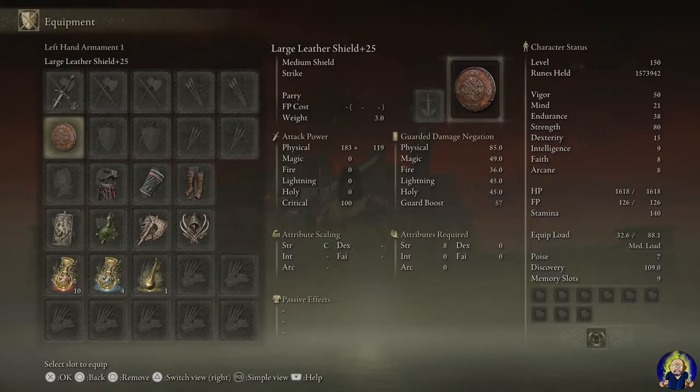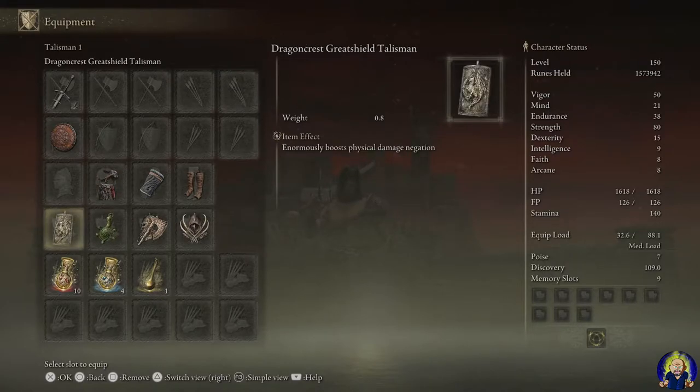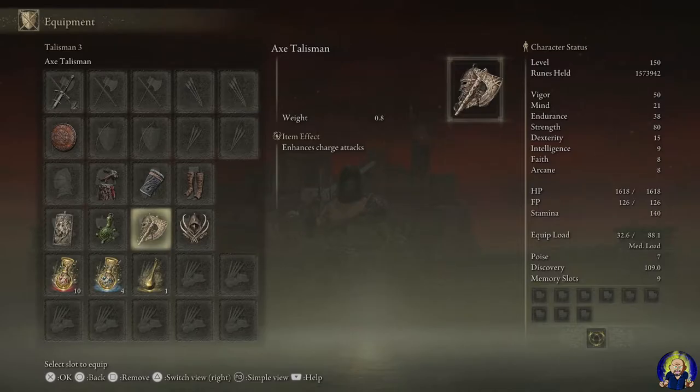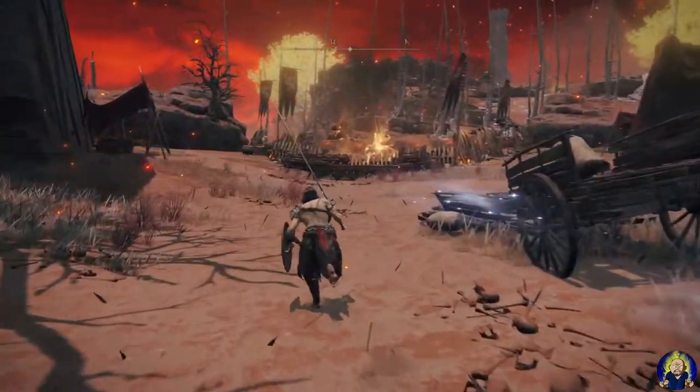I put a large letter shield on here — if you don't use it just swap it out. For armor I'm using the Champion Pauldron, Bracers, and Feet. Talisman-wise: Dragon Crest Great Shield Talisman for damage negation, Green Turtle Talisman for stamina recovery speed, Axe Talisman to enhance charge attacks, and Claw Talisman to enhance jump attacks, because we'll be jumping quite a bit.